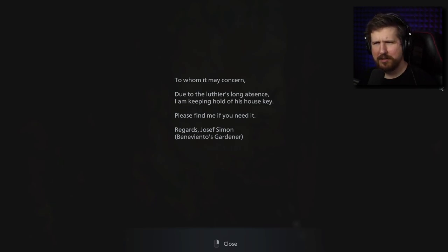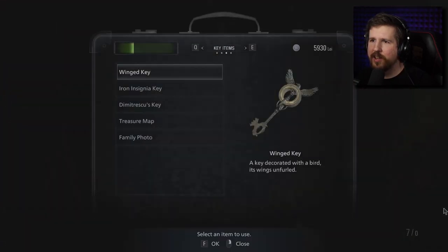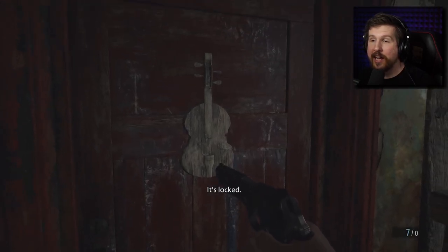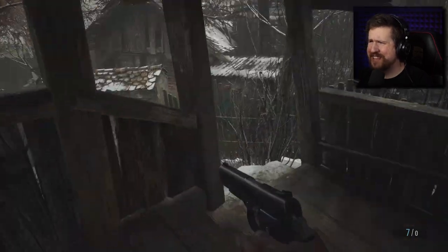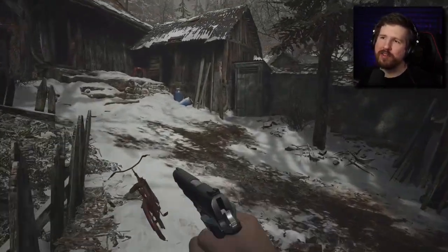To whom it may concern — due to the luthier's long absence, I'm keeping hold of his house key. Please find me if you need it. Regards, Joseph Simon, Beneviento's gardener. How am I supposed to find you? I guess we'll find a key with a violin on it — the fiddle key. I hope it's called the fiddle key.